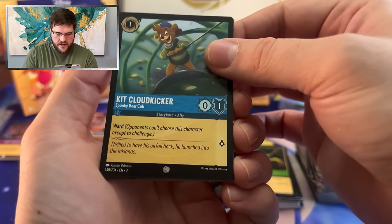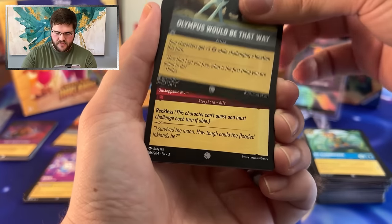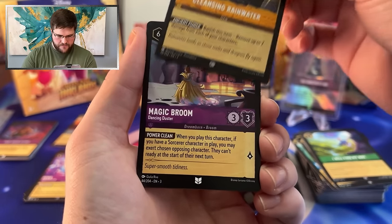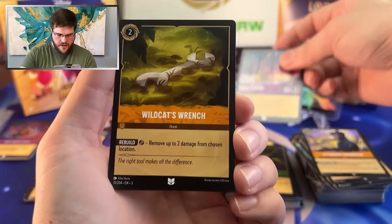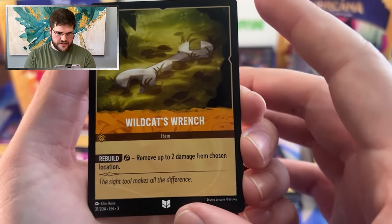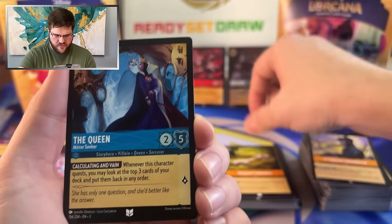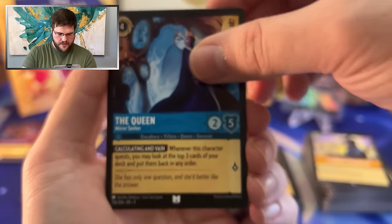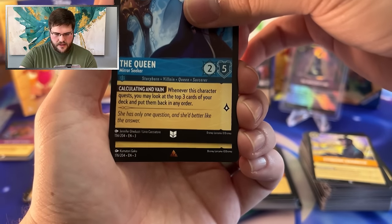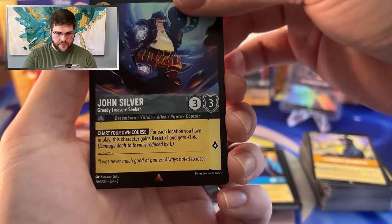The Queen, Kit Cloud Kicker — Ward and one lore on a one-drop, I'll take it all day long. Olympus Would Be That Way, Della Duck. Cleansing Rainwater, Magic Broom, Wildcat's Wrench — kind of sneakily good, honestly. Having this in play and continuously being able to heal off your locations when they're going to take hits — I like that. The Queen — what a beautiful set of art, goodness gracious. Good job to Jennifer Gaduzzi and Livio Cacciatore. And we have a rare John Silver — another reason to play multiple locations. This guy gets plus one lore and Resist one for each one.